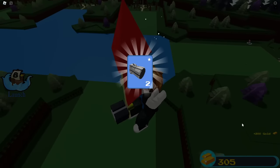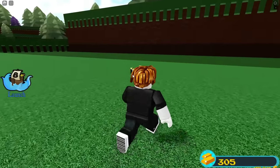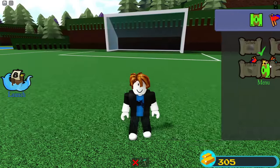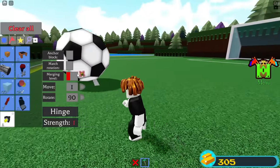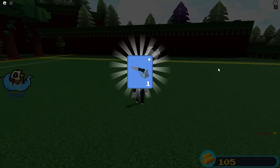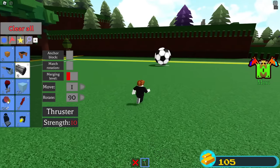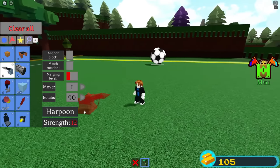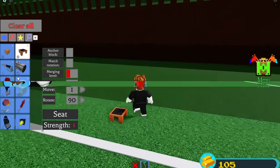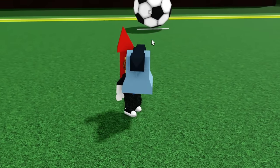We just got 200 gold so far. Now I'm going to clear all and start the next quest — the soccer quest, which pays 350 gold. The problem is this quest is super hard without the right materials. I'm going to buy a harpoon for 200 gold to move the ball easily, although I could also fly to a stage and get harpoons for free. Now I'll attach the harpoon to myself.